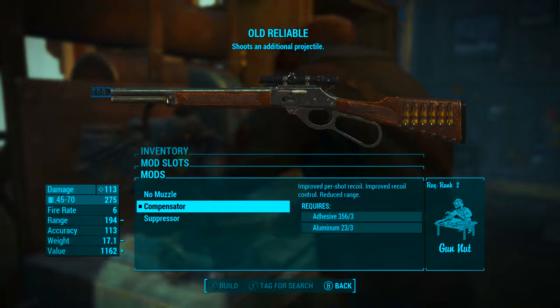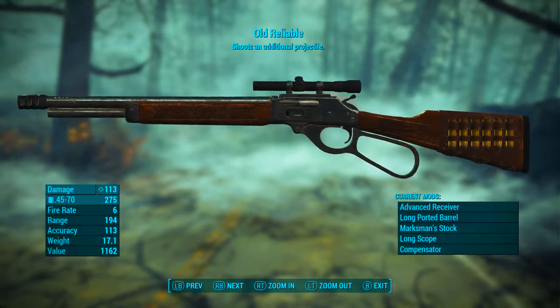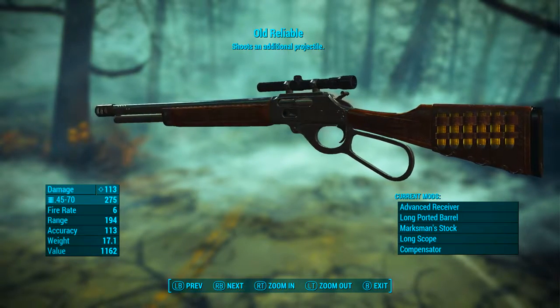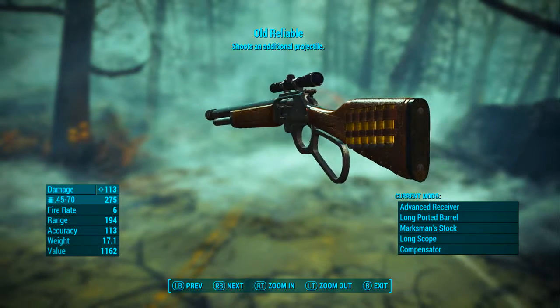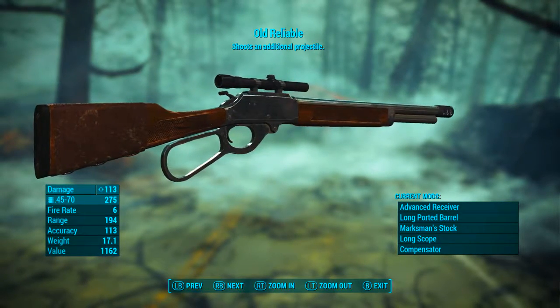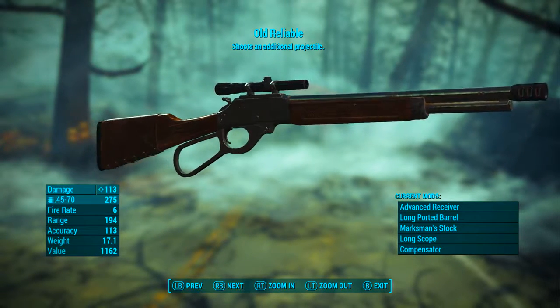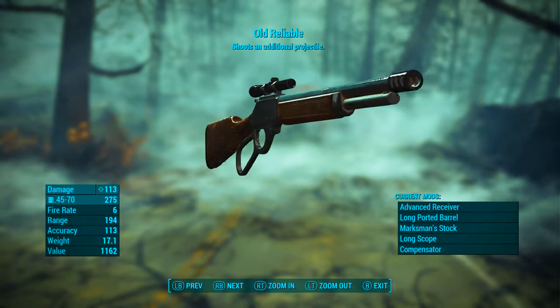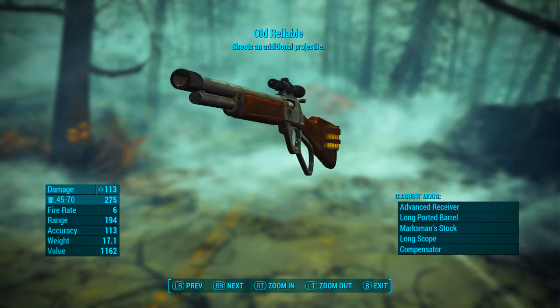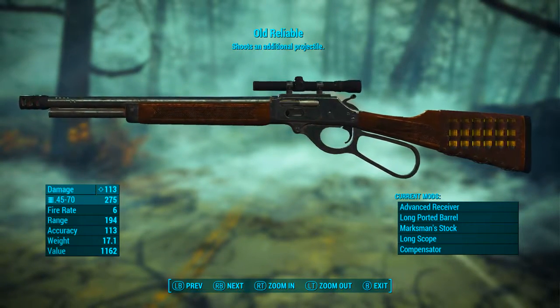The compensator does give that extra range meaning you can reach enemies on the horizon. Now that Old Reliable has been modded out, it has a base ballistic damage of 113, uses .45-70 rounds as ammunition, its range is 194, its accuracy is 113, its weight is 17.1, and its value is 1162 caps. And up at the top we can see Old Reliable shoots an additional projectile.